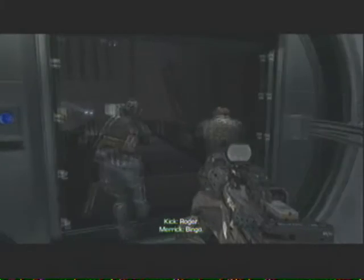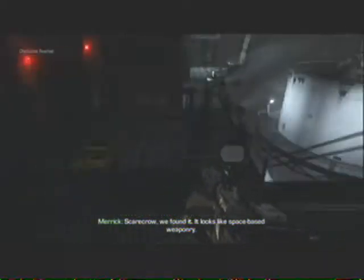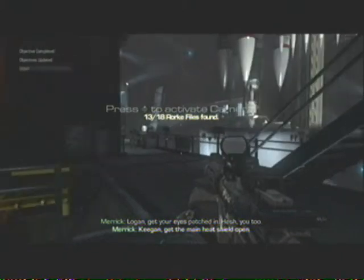File number 13 is located in the mission End of the Line. Once you get to the part where you have to take out your camera and video the missile, instead of doing that take a left and the file is just underneath you. That makes file 13.